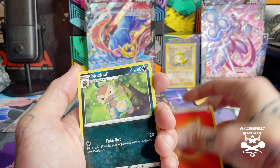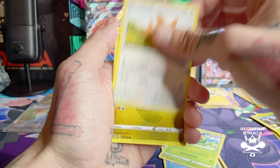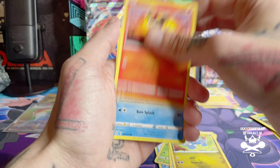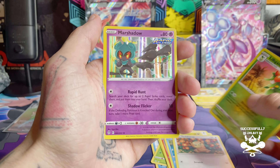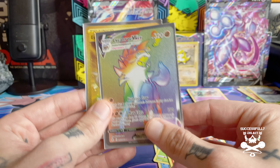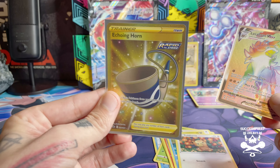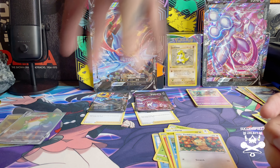Nuzleaf, Comfey, Skip Bloom — really good card depth, all three of them. Low Teddiursa, reverse holo Lilligant, and a rare Marshadow. Check this out: we have a rainbow rare Lycanroc and we have a gold Echoing Horn, and then we have the four Zacians and the four Mewtwos, plus the big jumbo cards.